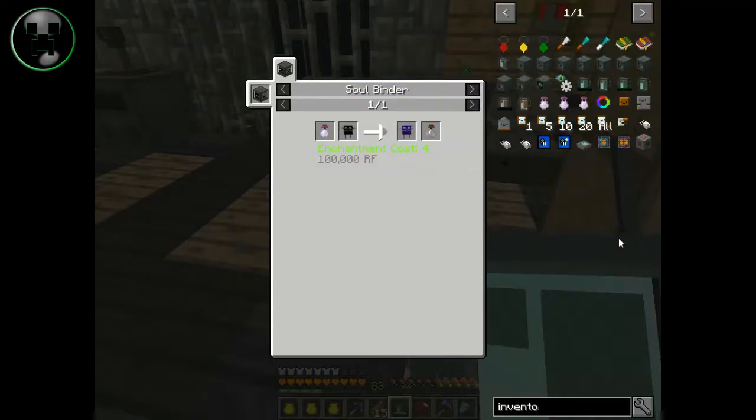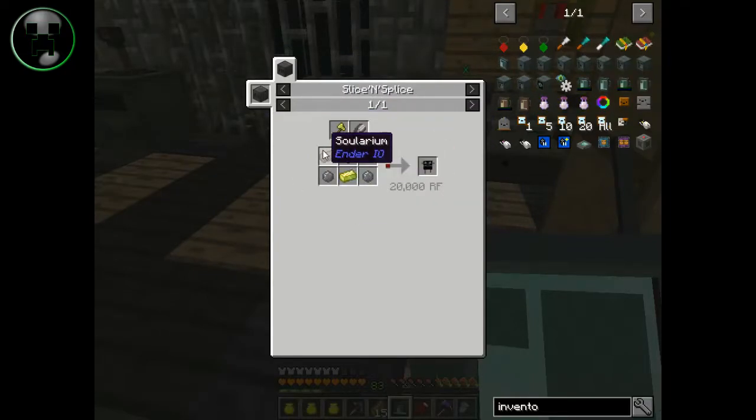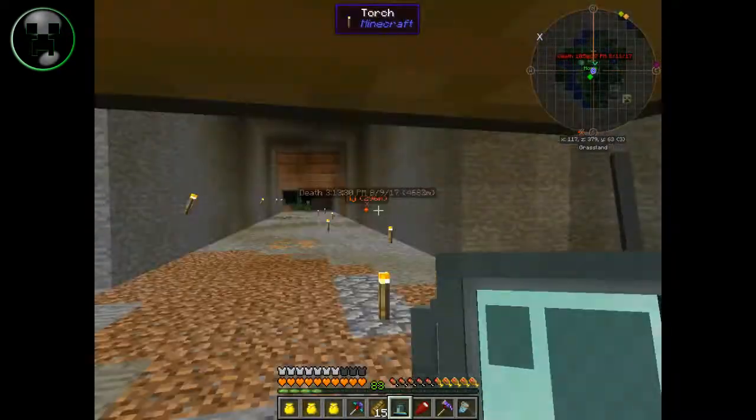I already have a witch — I have two of them actually right now. And I think I'm going to make, if everybody agrees to use this, a witch spawner — a powered spawner for a witch. And this is just some enderman heads, solarium, vibrant alloy, and silicon. So it's not that hard, and that's all you've got to do.